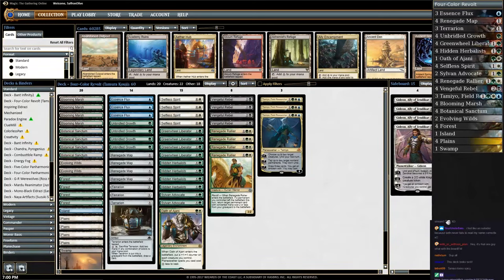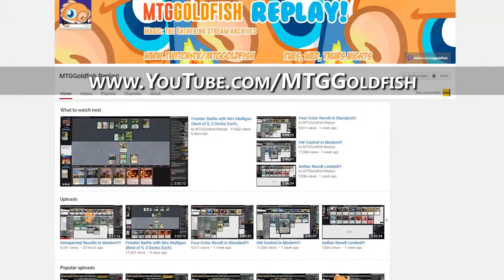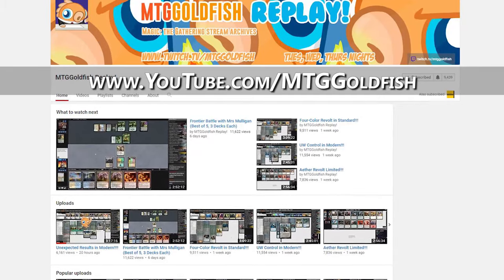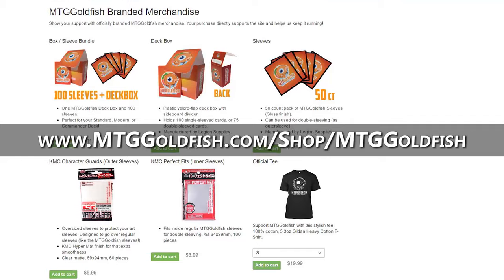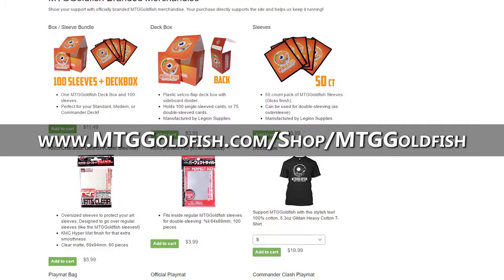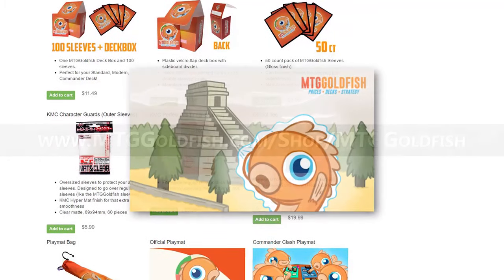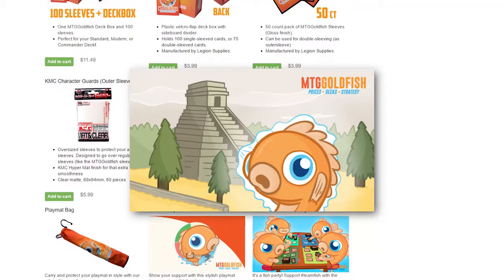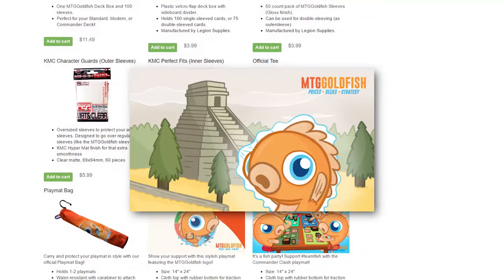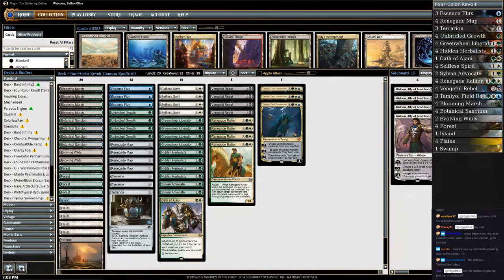Let's do a couple of reminders: if you're looking for old streams, make sure to check out the replay YouTube channel and subscribe. If you're looking for another way to support the stream and the site, check out the merch page — we've got tokens, t-shirts, and playmats. New stuff being added all the time, including the Ancestral Fishing playmat featuring Scoops in Ancestral Vision or Ancestral Recall form.